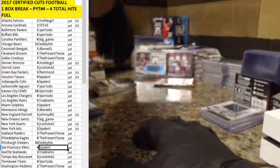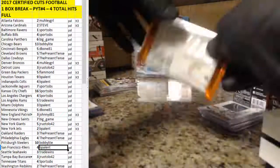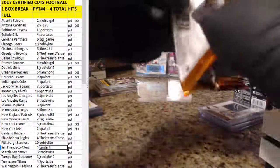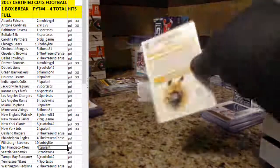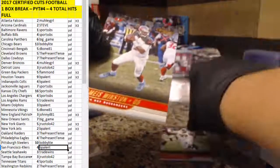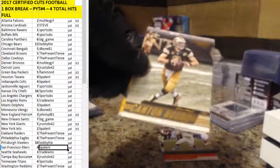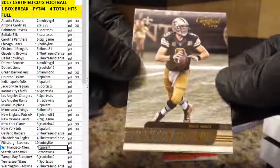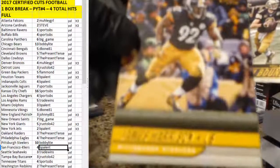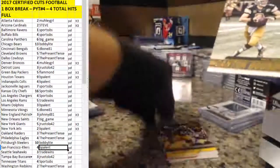Let's see if we can pull a hit out of this last pack — maybe get an extra one in this box, maybe, if we're lucky. J.J. Watt, Jameis Winston — fillered on the last pack. Canton-bound insert of Drew Brees for the Saints, and a James Harrison for the Steelers.